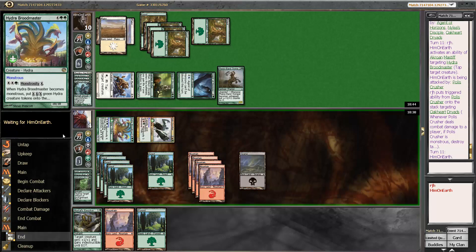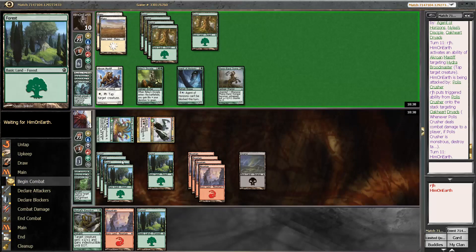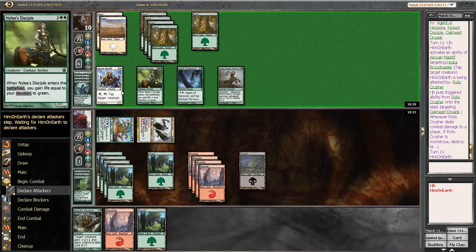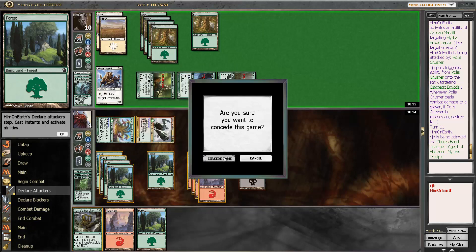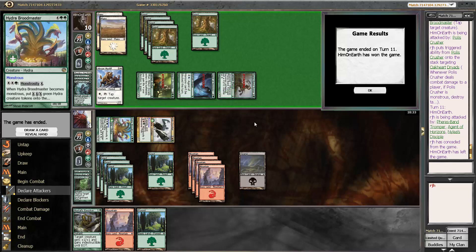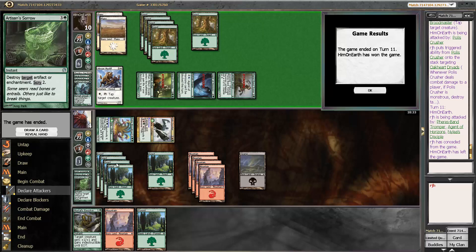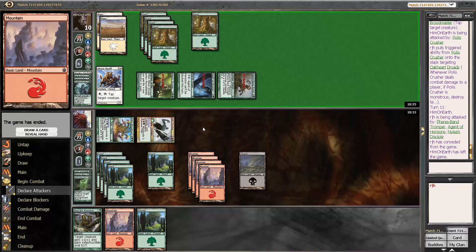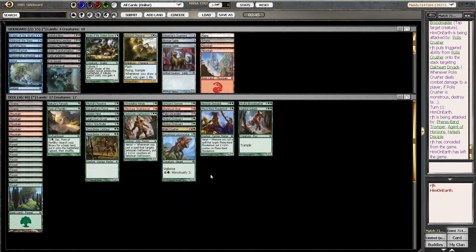We're in pretty good shape. I assume my opponent just goes for the win — there's no reason not to. Even if I have the untap-both-dudes trick, there's enough damage coming through. Well, I thought we had a pretty good chance of winning that game — it was a good game, thanks to our nice rares. But we just got a little bit too much mana. Could I have won that game? It was close enough where I wonder if things had gone differently.